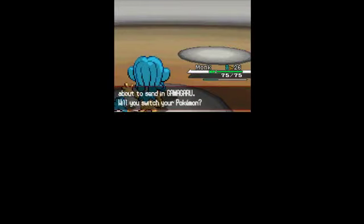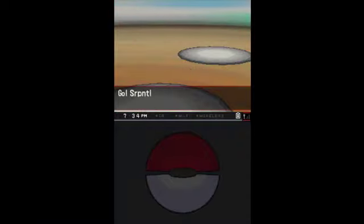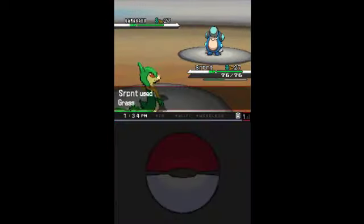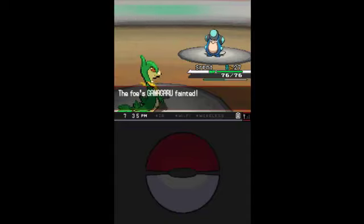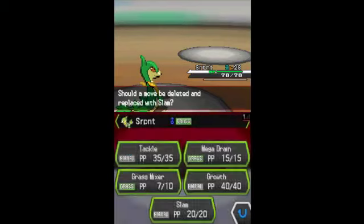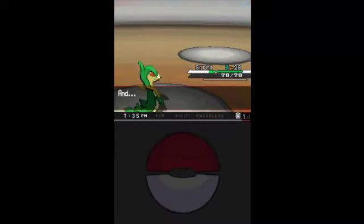Next up is Gamma Garu. You're going to be seeing this Pokemon one more time after this battle - we'll see what that is later in the episode. We're going to use Grass Mixer. Just be ready with a Grass-type for this gym, because if you have a Grass-type you can pretty much plow through the whole gym. Serpent levels up to level 28 and is learning Slam - that's much better than Tackle.